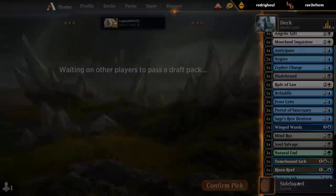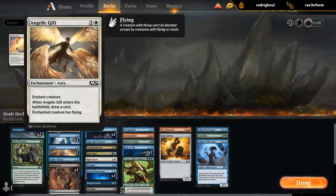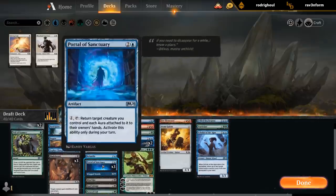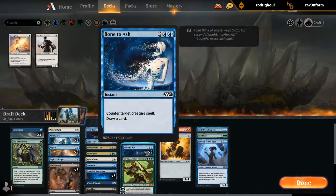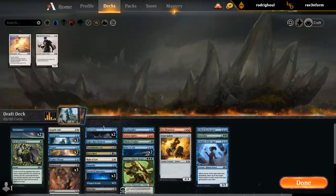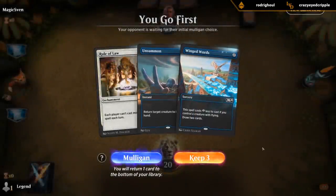Alright, this is 40 cards. Aegis isn't doing anything for me. I guess Inquisitor is my next worst card. Three Natural Lands is more than I would like, but didn't have much of a choice. Rule of Law probably makes the cut. Alright, I guess this is it.